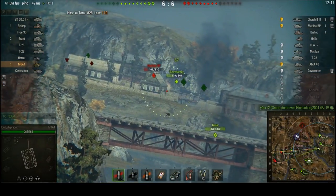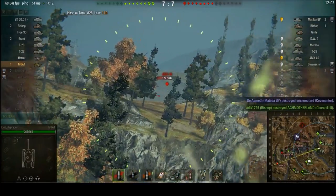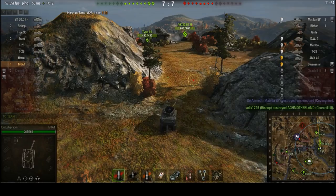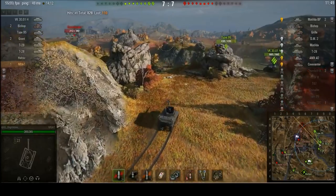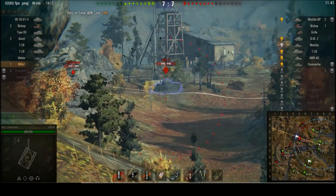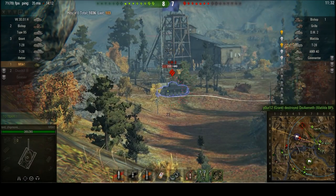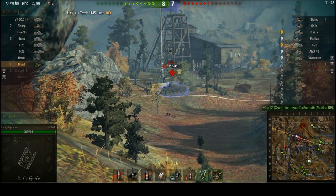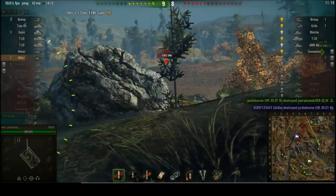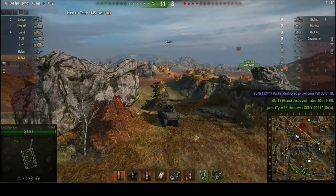Matilda Black Prince over there, but he's behind a building. He might kill the Covenanter - yes, he does indeed manage to nail our Covenanter. Scoreline is currently 7-7, so we're nice and even. This position has kind of outstayed its usefulness, so let's go somewhere else. The hill is still powerful though, so we're going around to the other side of this hillock. There's a DW 2 - this is more putting the guy out of his misery. He's not focusing on me, so let's just nail this guy, keeping him tracked if we possibly can. The accuracy on this gun is not very good, but it is treating me fairly well this game. Our friendly VK finishes the guy off. Found some artillery as well - the Gorilla nails that VK, but I don't really have a shot on him.